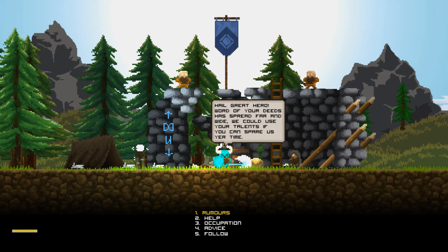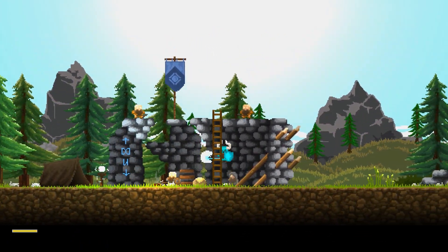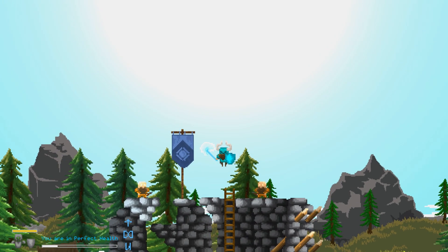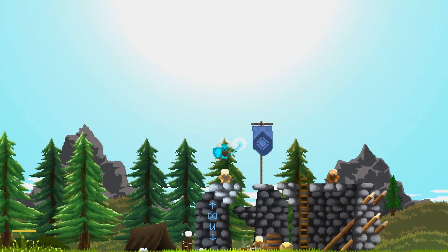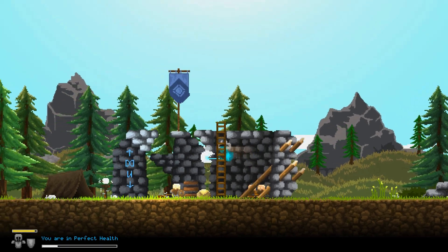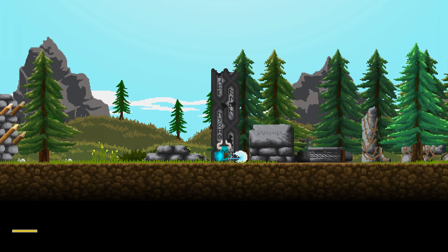Looks like they need help too. Hail great hero — word of your deeds is spread far and wide. A sickening druid has fortified himself in the ruins up ahead — he's bested us again and again, but he'd be no trouble for you. No doubt about it, let's do it! Oh cool, I can have these guys follow me — if only they knew what happened to guys that follow me. They die. Except they can't get through the wall.